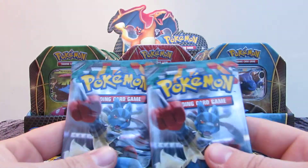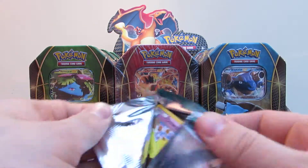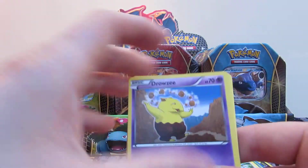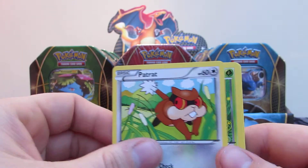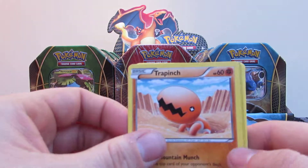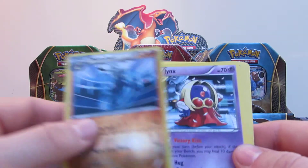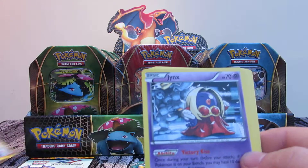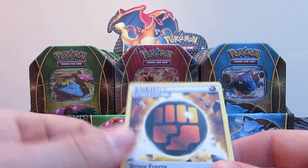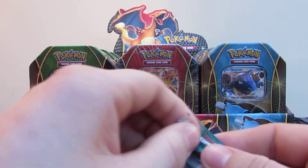And now the two Furious Fist packs - both Lucarios. Let's hope we can break this horrible curse on this box. Drowzee, Patrat, Shroomish, Clefairy, Trapinch. A reverse holo Mienshao, and the rare in this pack is a Jynx. Then Fighting Stadium, Pancham, and Special Energy. Still not doing great here - this is not looking good for me.